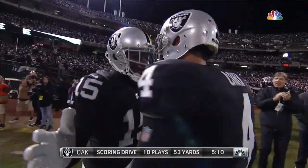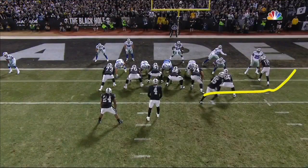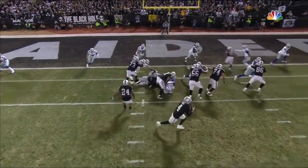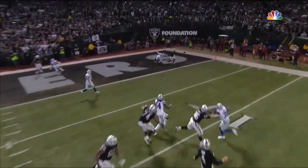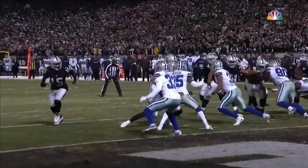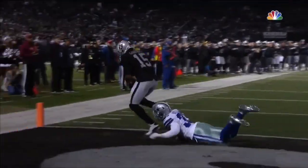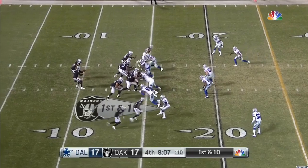That's a great route. Watch all the things Crabtree does: goes in motion, goes up like it's going to be a fade in the corner, even turns his head back to look over the inside, and then pushes and breaks to the out. He had the young cornerback Awujae look back, and that gave just enough room.